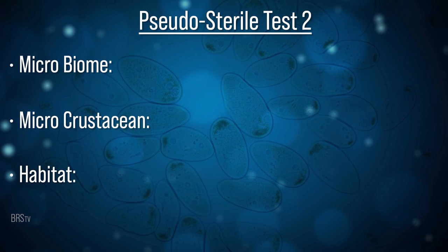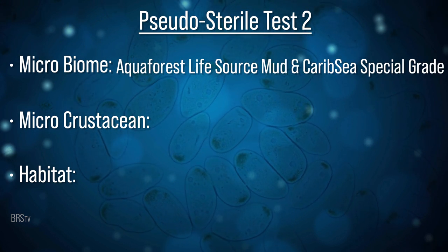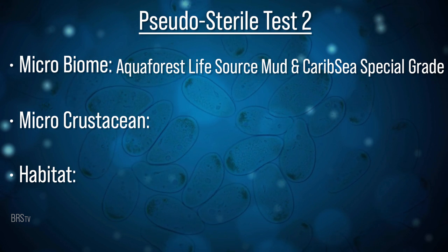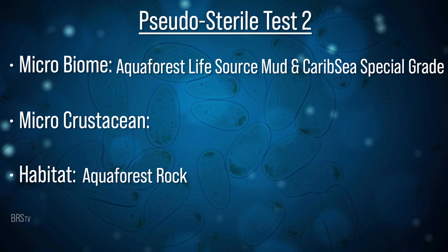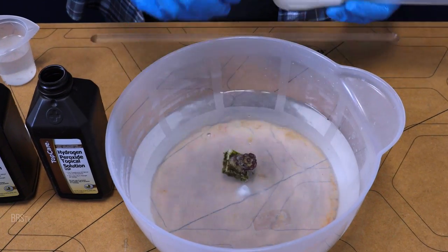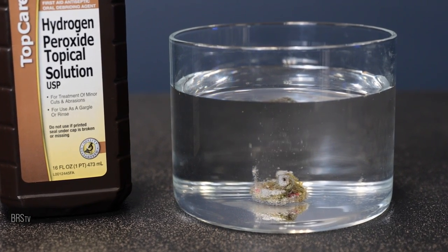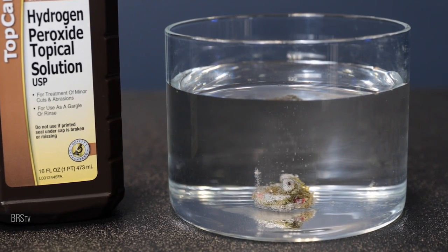Pseudo-sterile experiment number two: we attempt something similar but with the Aqua Forest Life Source seeding microbiome to the most common sand out there, CaribSea Special Grade, and a different type of rock — Aqua Forest rock as well. Hopefully Life Source will transfer the biome to this popular sand. Micro crustacean seeded with Algae Barn's EcoPods. In both pseudo-sterile experiments we'll perform two-minute hydrogen peroxide dips before every coral enters a tank — an aggressive approach to keeping the tank clean. Peroxide is a very aggressive dip, so knowing what makes it through is just as critical for us to learn.